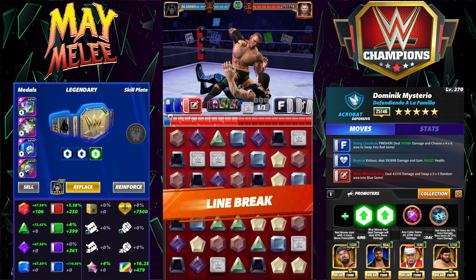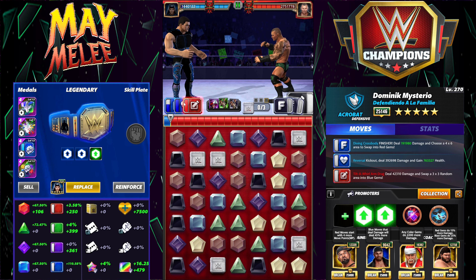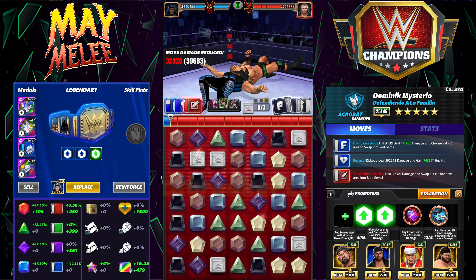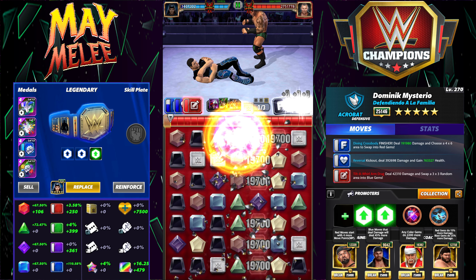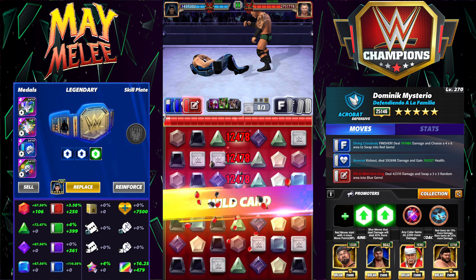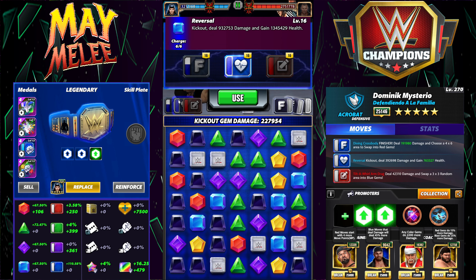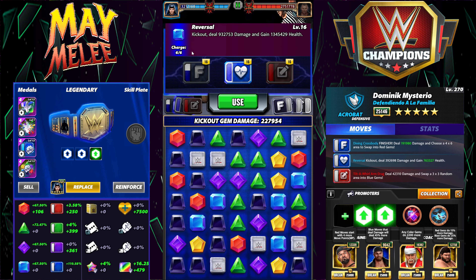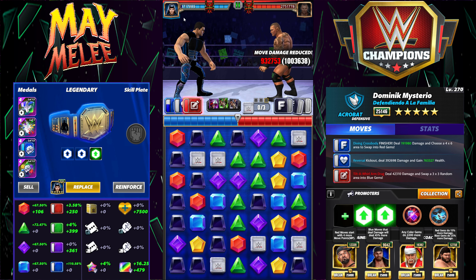At least his finisher will let us use the kick out. Also, it is going to say the health for the kick out goes up with the move damage trainer — it does not, so that's a visual glitch. And it doesn't show damage being applied to the reversal, which is a visual glitch there. With the medal, we're almost at 1,932,000. We're only going to gain about 500,000 health on the kick out.